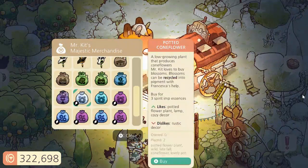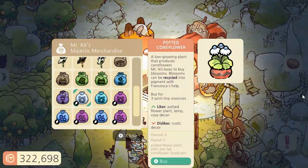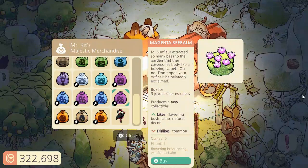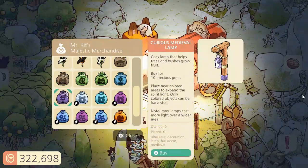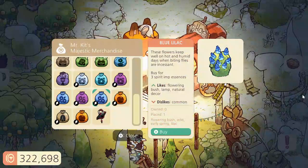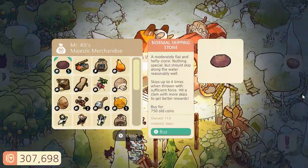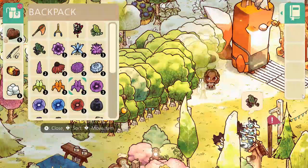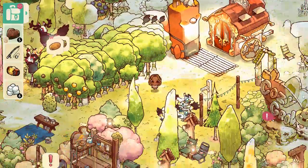Anything else? This one is new as well, but I don't have enough joyous imp essence. And no, don't need that. I need this one. What about this one? Nope. No. And I'll purchase the walnut tree as well. I'll place this down over here. Right there. Perfect.